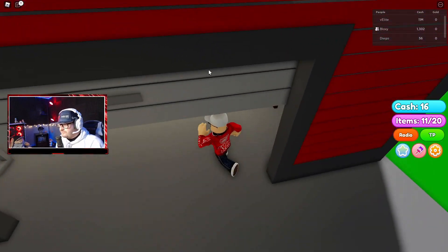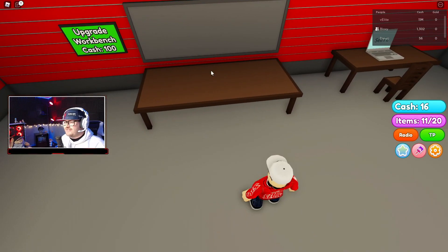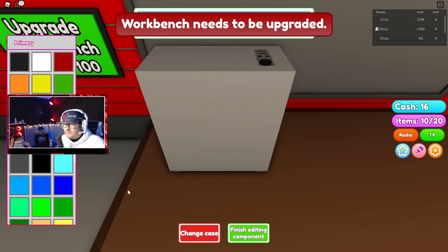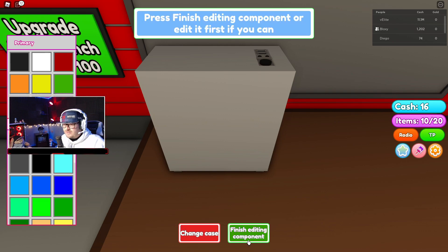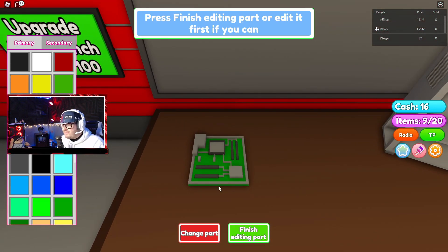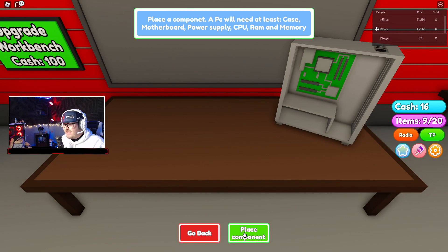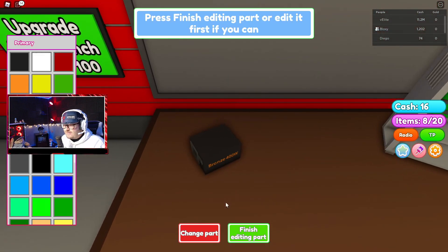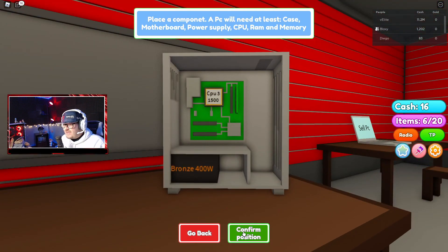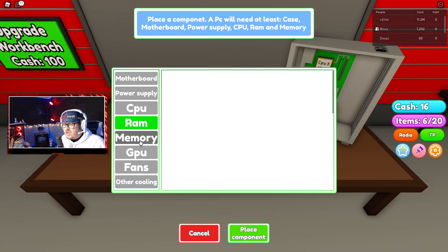We're back and let's start to build this PC. Place the case — we're going to place our vented case. Oh, we can change the color now. We need to change the workbench. Okay, finish editing component. Now the motherboard goes in there, then the power supply — slap that in there as well. CPU — slap that in there. RAM — put that in there, position one.